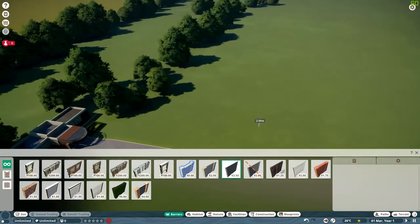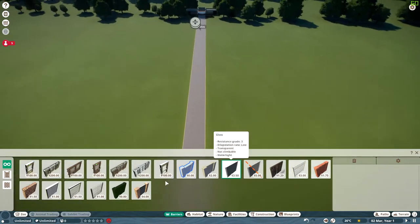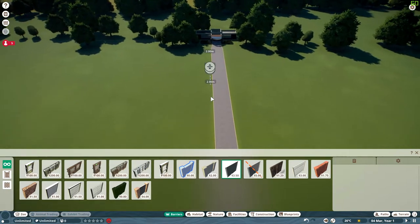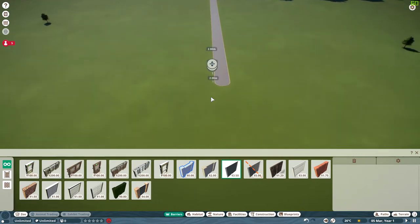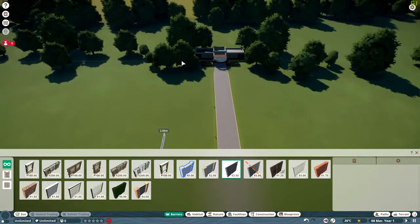We're just going to build a big old box. So we're going to go from there all the way down to the end, if we possibly can. Let's go this way, keep it coming this way, there we go, all the way down to the end, and all the way sideways as well, and then all the way back down. Nice. All the way back to the beginning.